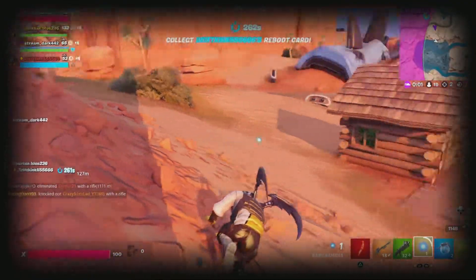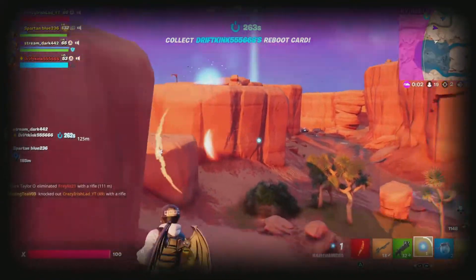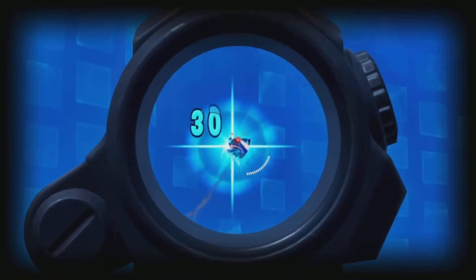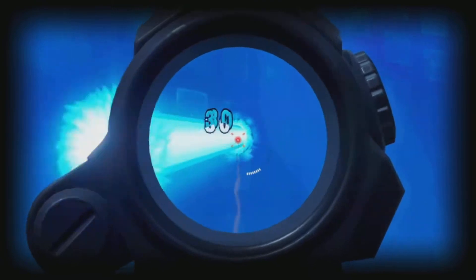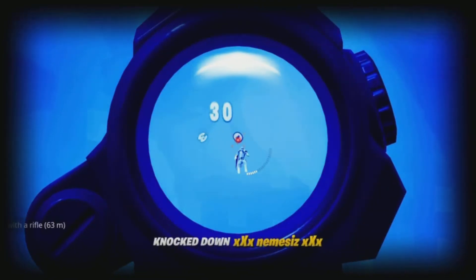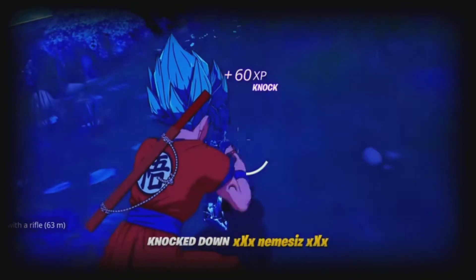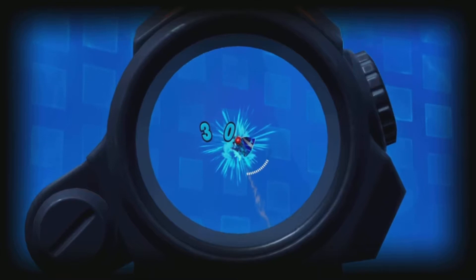There are disadvantages to using the Kamehameha power as well. As you can see, when you're using it you're in the air for a couple of seconds, which leaves you at a disadvantage — you can be shot out of the air, as you're about to see on screen. This is the only disadvantage I've come across: you're exposed in the air to other players who can shoot you and put you down.